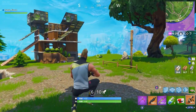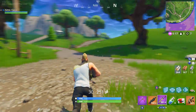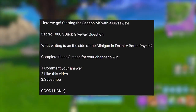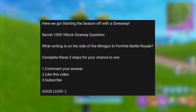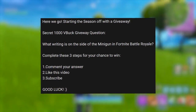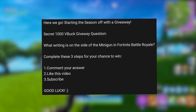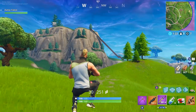If you've stuck it out this long, there's a good chance you participated in this week's secret V-Buck giveaway. Last week in my Week 2 challenges description I said: the secret 1000 V-Buck giveaway question is — what writing is on the side of the minigun in Fortnite Battle Royale? The three steps to enter were: comment your answer, like the video, and subscribe.